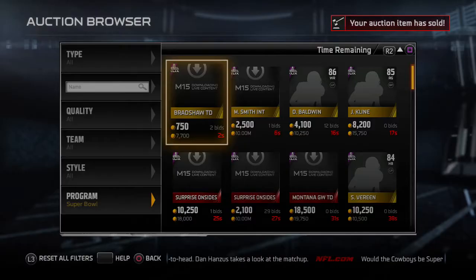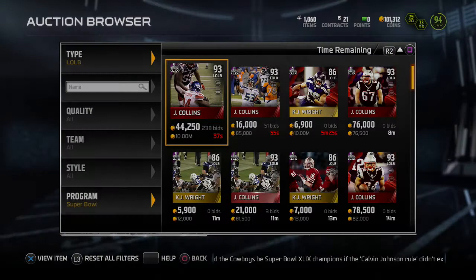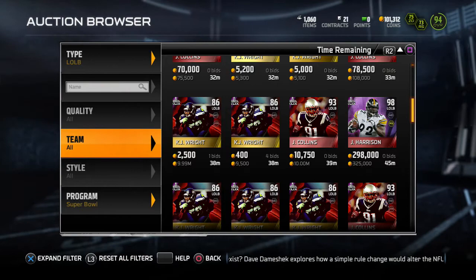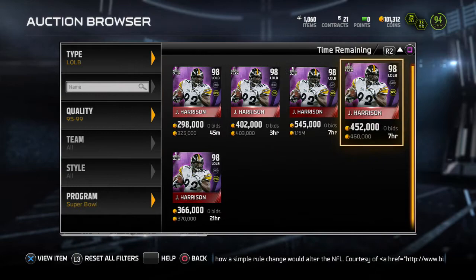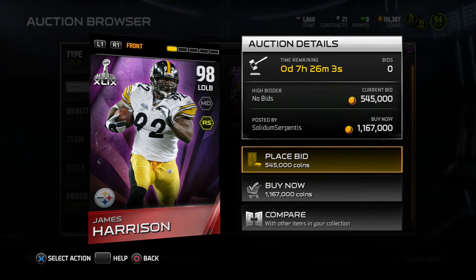Let's take a look at left linebacker James Harrison, when he was in his prime — one of my favorite linebackers for his no-nonsense approach. He was a Steeler; I like physical teams that come out and play hard. James Harrison 98 overall. He's going for about 325k. Let's do a quick review and see if he's worth the coins.